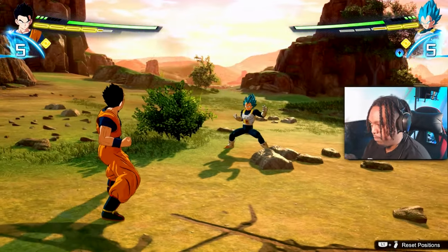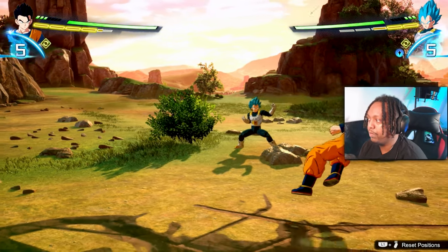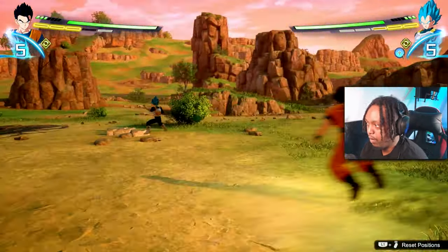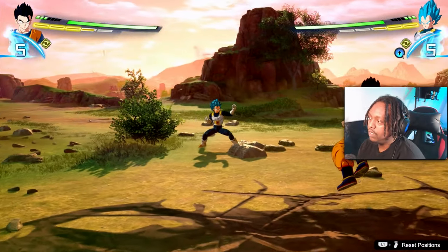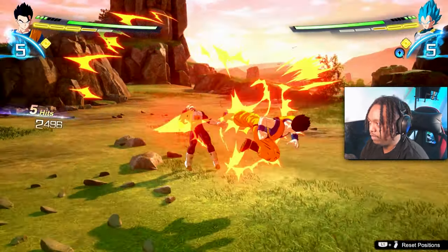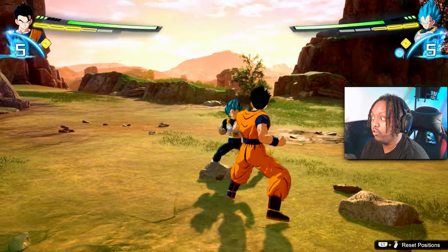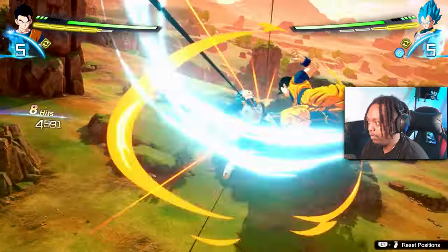It's very simple. For those who have played Xenoverse, it's quite similar in the way you mix up your buttons - that's how I was able to pick it up quickly. So obviously, with Gohan, that's his whole square string before it knocks the opponent away. If I wanted to knock them away I could just spam square and it would knock them away.